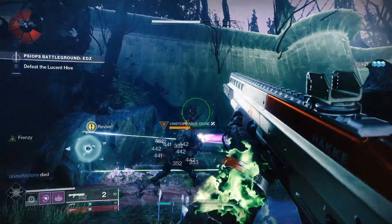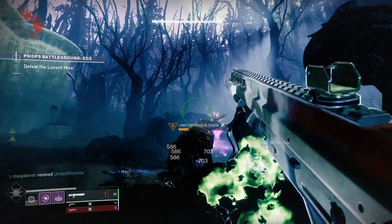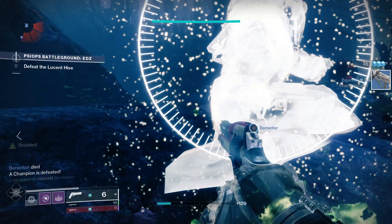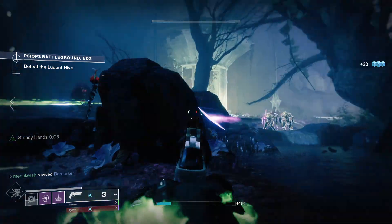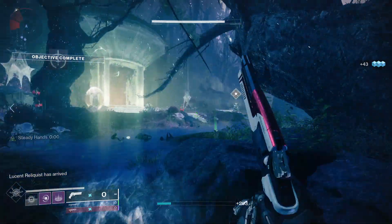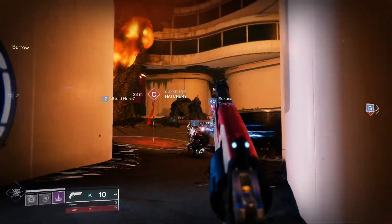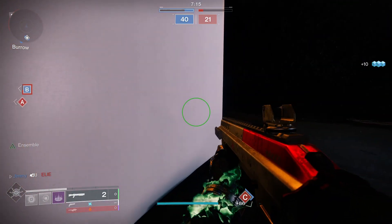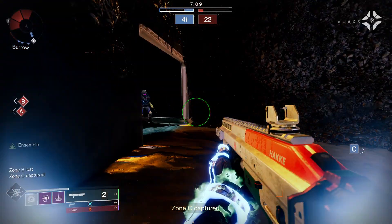For the PvE god roll, Corkscrew Rifling, Tactical Mag, Rapid Hit, and Vorpal Weapon would be a decent roll. Corkscrew Rifling gives slightly increased range, stability, and handling speed. Tactical Mag slightly increases stability, reload speed, and magazine size. Rapid Hit is where rapid precision hits temporarily increase stability and reload speed. Finally, Vorpal Weapon gives increased damage against bosses, vehicles, and Guardians in their Super.